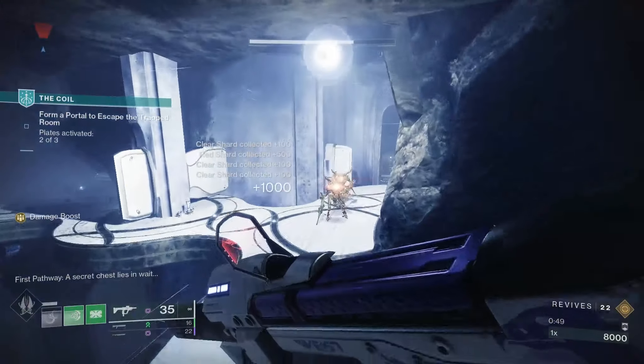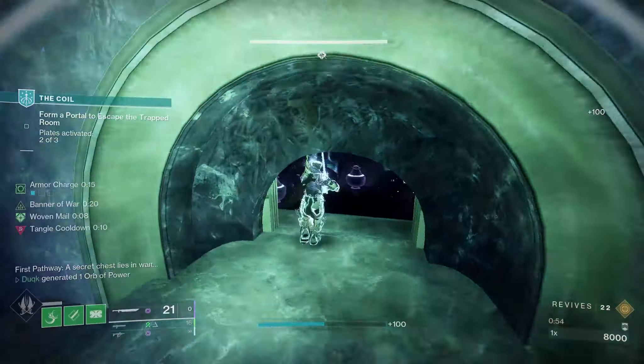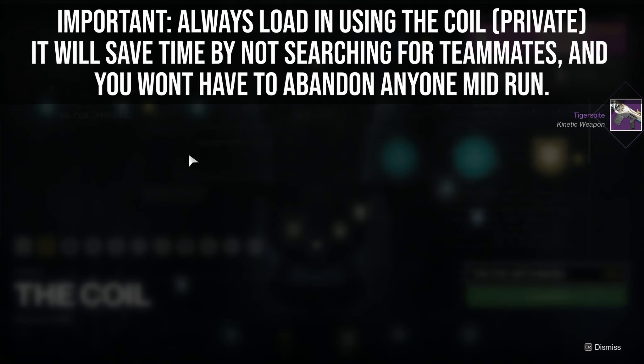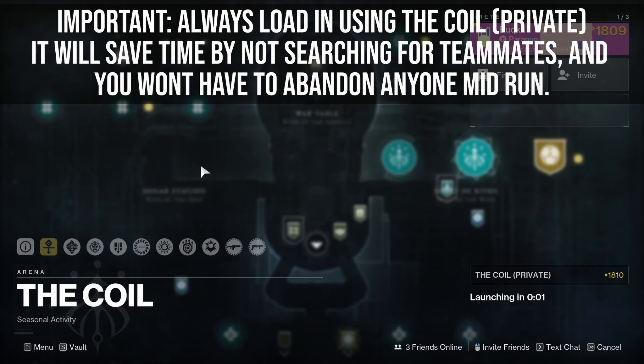Until the next weekly reset, the first room will always be the same, and it will change from week to week. Some might be a little faster while others a little slower. The spike trap room currently is probably one of the more annoying options, so maybe in the future it will be even easier.